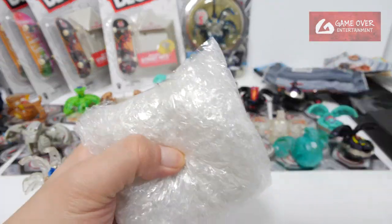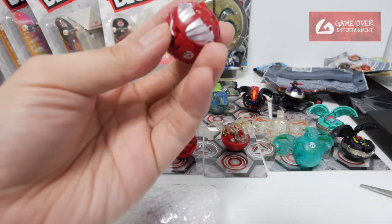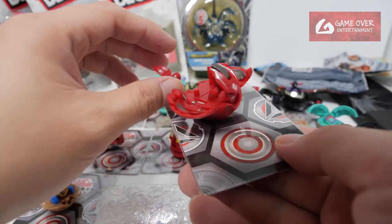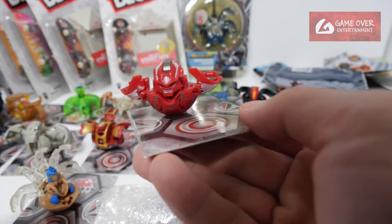Next, we have this. Pirates Crimson and Pearl Strike Flyer. Crimson and Pearl Strike Flyer.